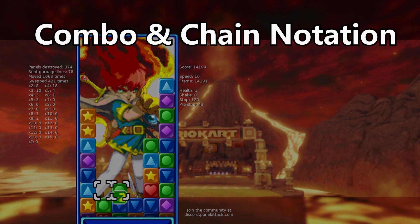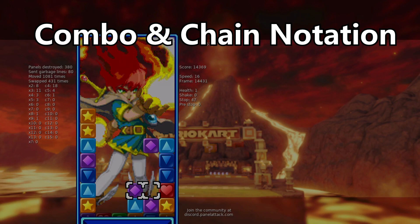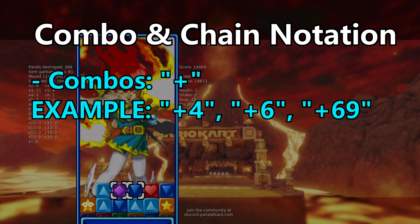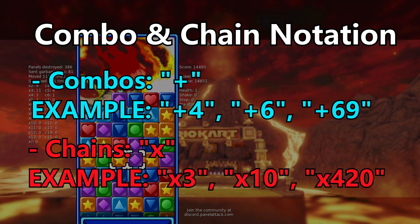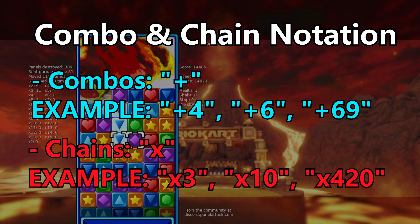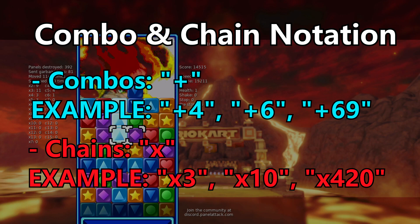By the way, when talking about chains and combos, you will oftentimes see players typing them out in a specific way. For combos, we use the plus sign, and for chains, we use a times symbol. For example, a plus four means a combo with four blocks in it, and a times three means a chain with three links, or a three chain.